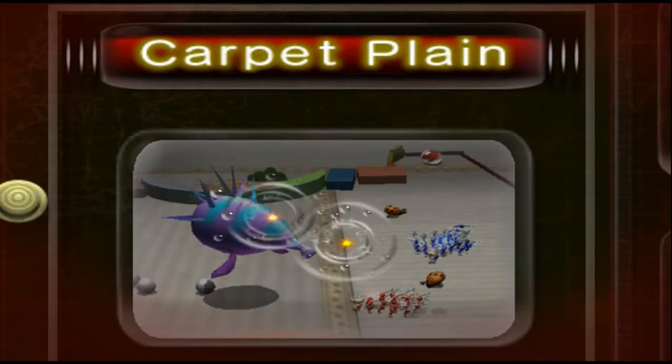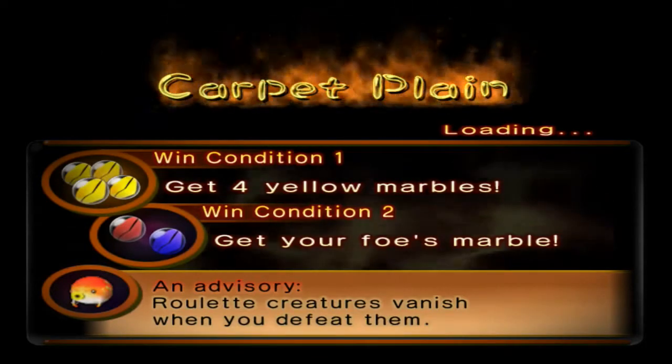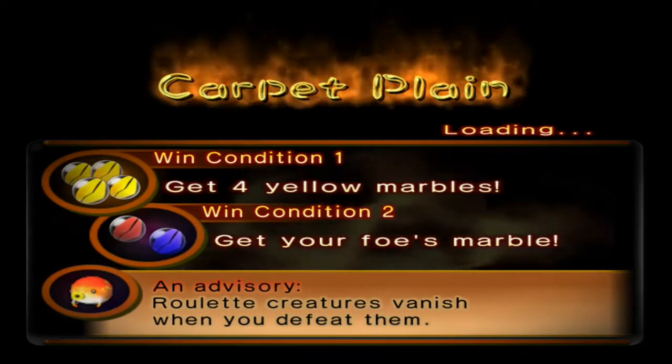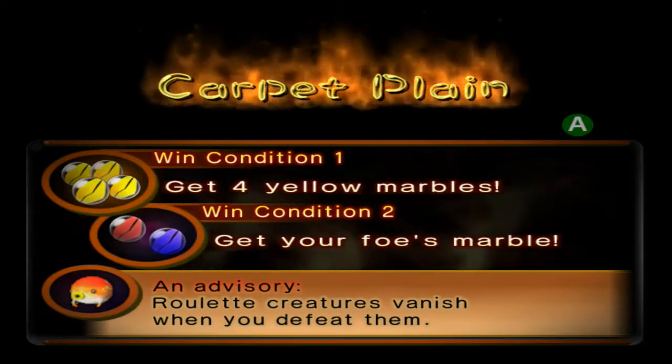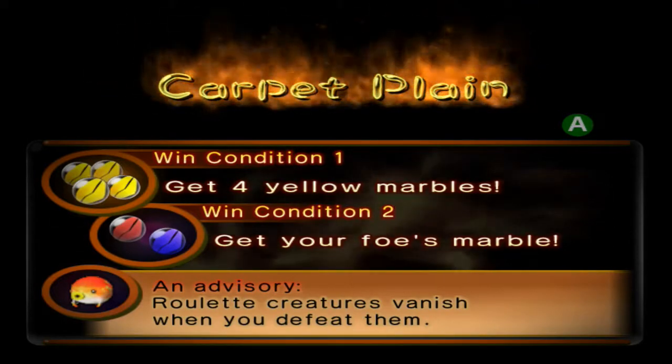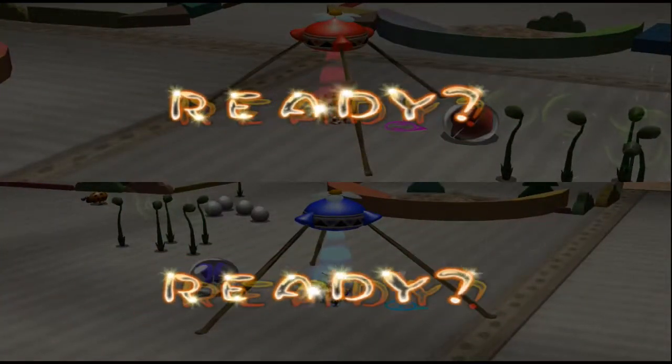We're going to let creatures vanish when you defeat them — an advisory. Although, that creature vanishes anyway when you defeat him. So why are they telling us this with that icon? Shouldn't it be the one with the blowhog?